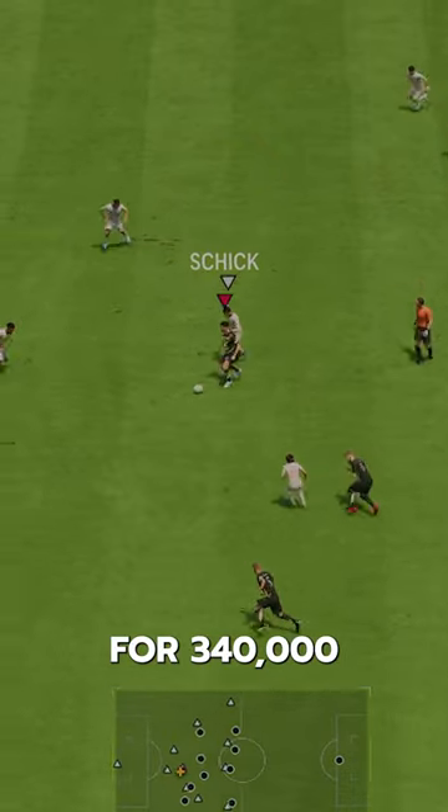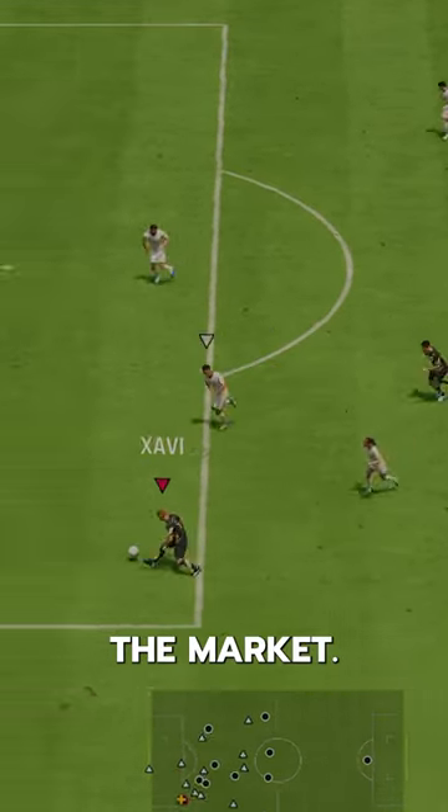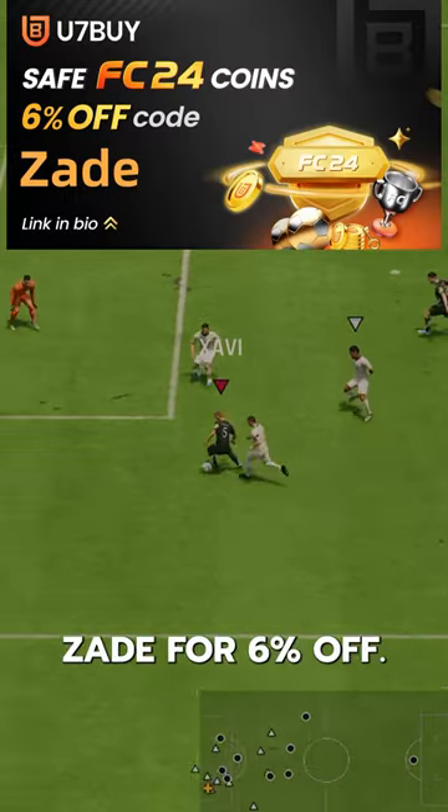Simons goes for 340,000 coins on the market. If you need coins, go to U7, buy, and use code Zade for 6% off.